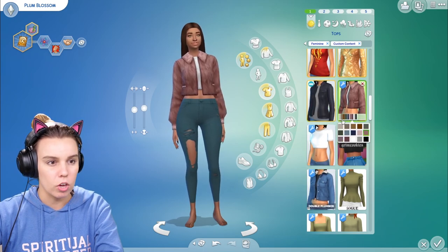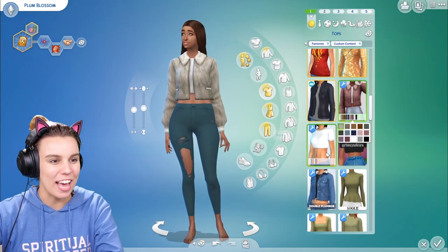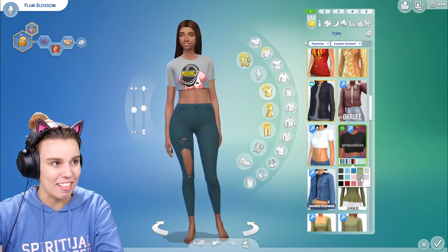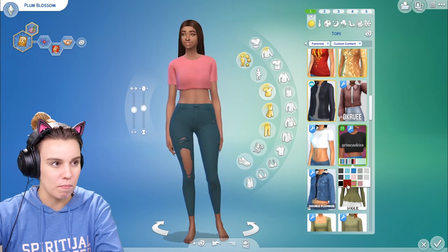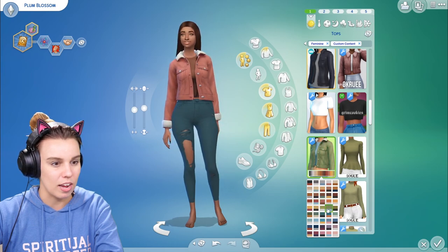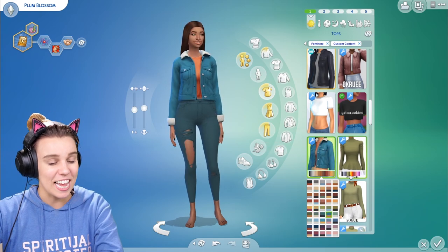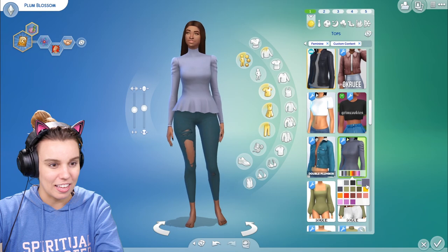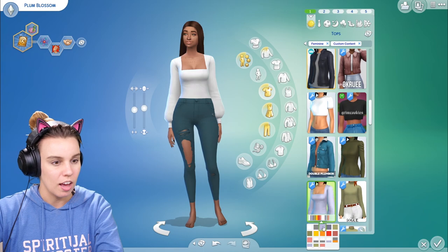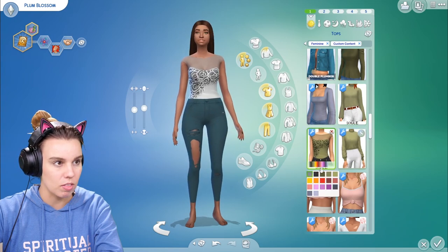This fur jacket is by Okrui. This t-shirt — I actually don't know who this is by, unfortunately. Grim Cookies cropped the Moschino top, which is pretty cool. Double Plumb Bob edited this one, which I think is so handy and nice — I love all the different colorways and swatches, especially the yellow one. The Soak edit released a few different tops which are a bit of fun, so you can check those out if you're into spicing up the closet.